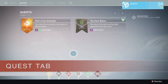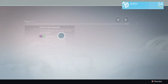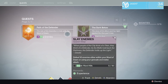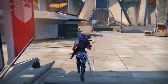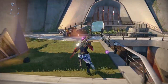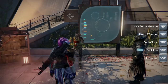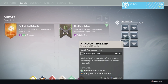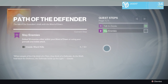Bungie added a quest screen now. It takes all of your quests and bounties and organizes them in one place with a very pretty UI. The quest screen gives you detailed steps on quest steps and also bounties. You can now turn them in directly from the quest screen on the right side. I can't believe it took them this long to do it, but I'm really excited that I don't have to go all the way back to the tower to turn in my bounties anymore — you can turn them in immediately and it's so handy.